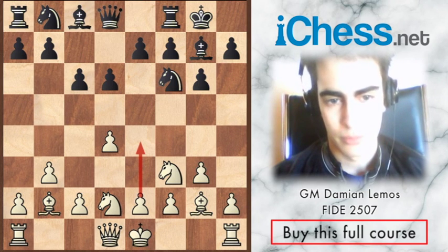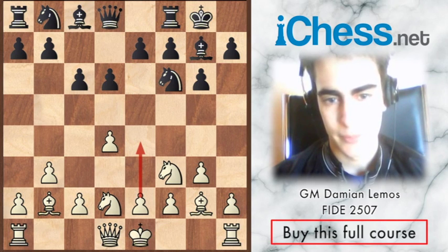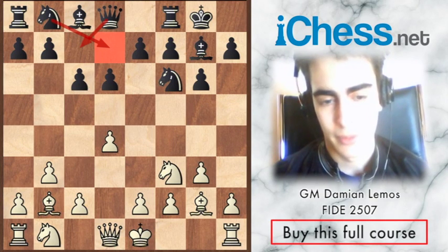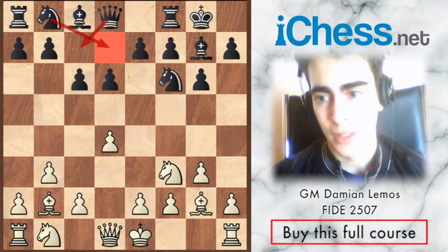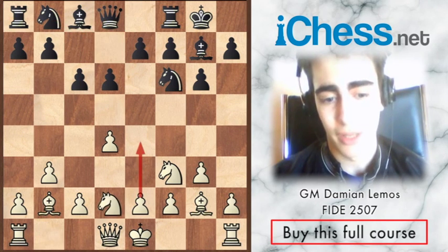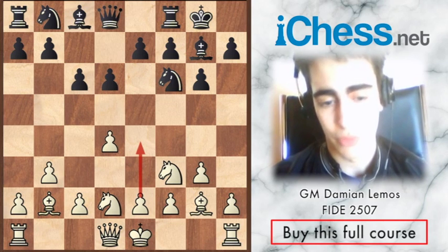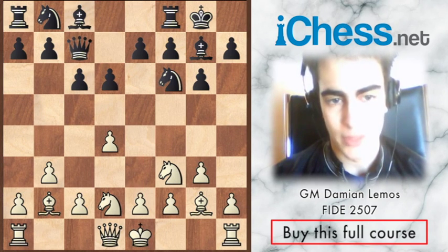We can choose a lot of setups for white. Perhaps, since I'm a d4 player, I would play c4, knight c3. But Fresinet probably plays both d4 and e4, and he feels comfortable playing an open position. This is very good as well. Black plays Qc7.